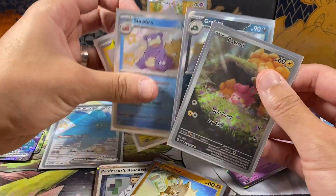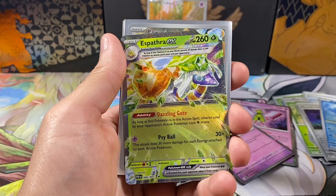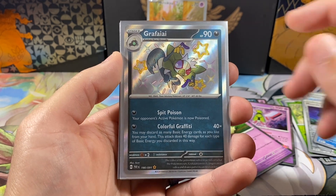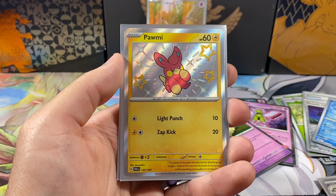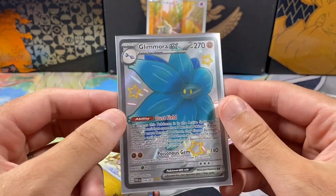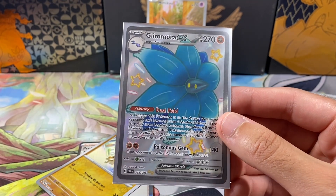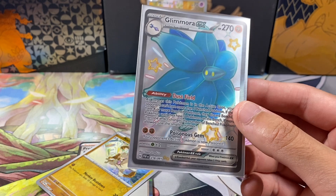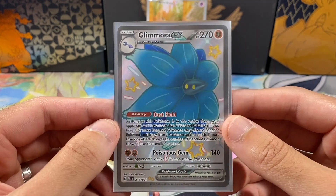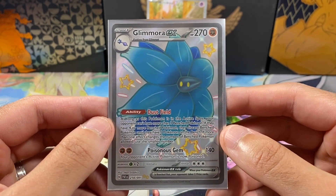Let's quickly go over all the pulls: the Clawsire EX, Esperotha EX, Pawmi Illustration Rare, then some Shiny Rares — the Griffi Shiny Rare, Slowbro Shiny Rare, and the Pawmi Shiny Rare which we're adding to the Master Set. The best card we pulled was the Glamora EX Shiny Ultra Rare. What a way to basically end Paldean Fates for some time. Once I find more boxes for cheap I'll definitely pull the trigger. Follow the instructions in the description for the giveaway, follow me on Instagram for regular code card dumps, leave a comment, like, subscribe — and I'll see you guys in the next video. Peace out.